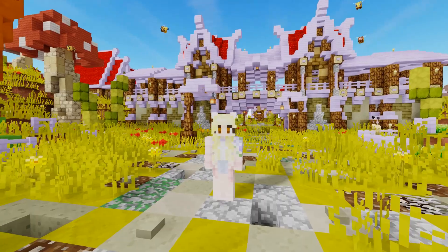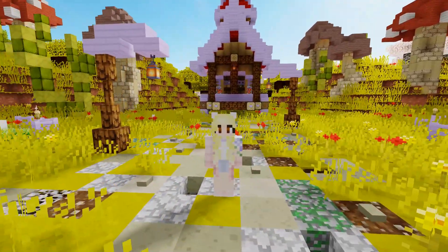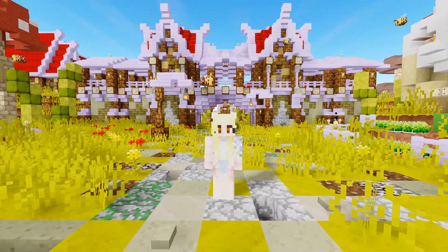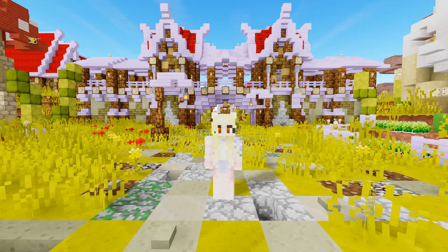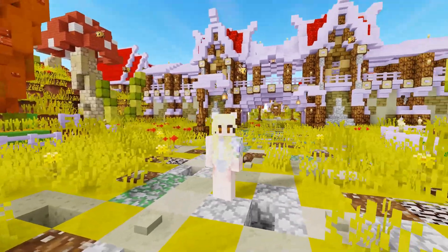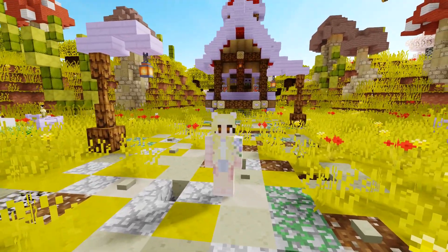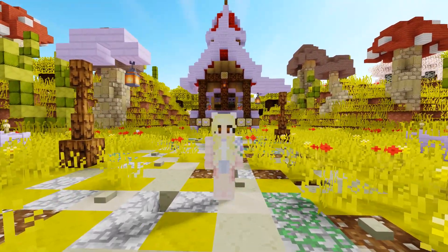Hi bubblies, welcome back to my YouTube channel! My name is Reichy, and today I have just gotten off the wagon and arrived at Hoodwinked SMP. You're probably wondering, 'Reichy, why is your hair blonde?' My hair is blonde because I'm meant to represent a fairy tale character — Aurora. Hoodwinked SMP is basically an SMP where all of us get to continue our fairy tale character stories in Minecraft, so I'm super excited!